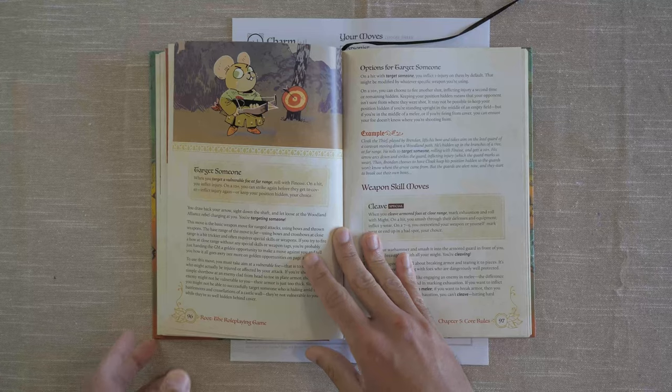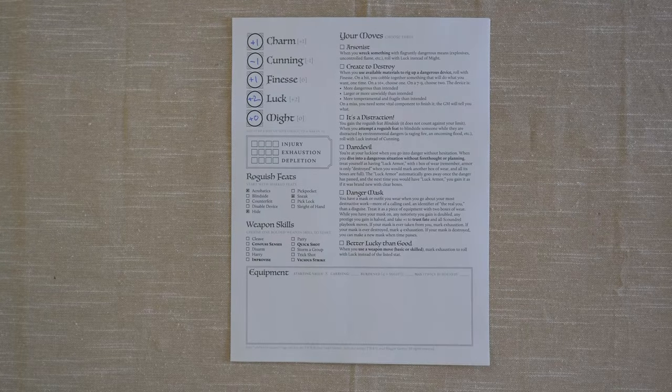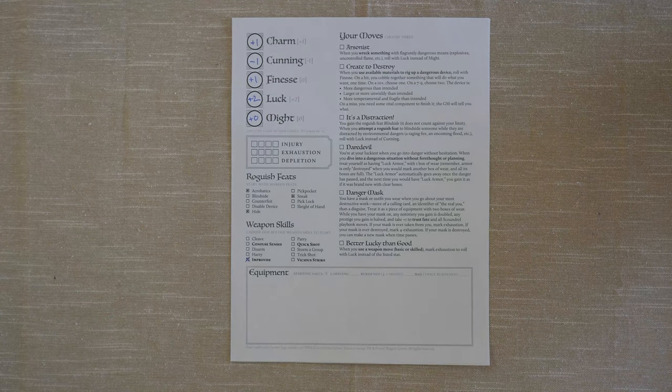There are other basic moves that all Vagabonds have, like some weapon moves which are combat specific. We only get to choose one, and it's going to be one of the ones in bold. We have things like Confused Senses, Improvise, Quick Shot, and Vicious Strike. We're going to go with Improvise, because that sounds exactly like something Foxy McFoxerson would do.